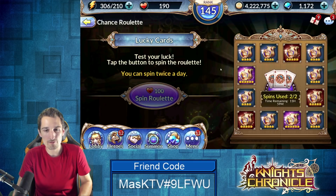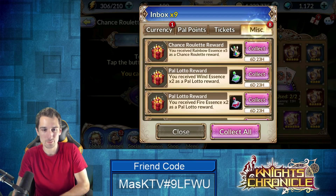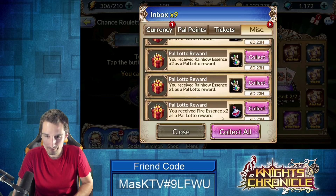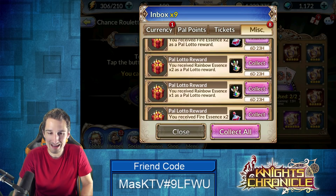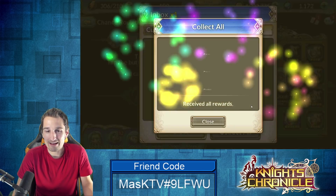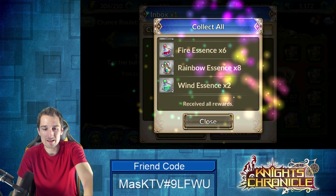Six star — that's instant six star fodder, basically two six star fodder heroes pulled. Valder — actually I won't fodder the super rare, I have to collect all the super rares. But we did manage to scoop up an extra six star fodder rare. We got three rainbow essences from the lotto in total.